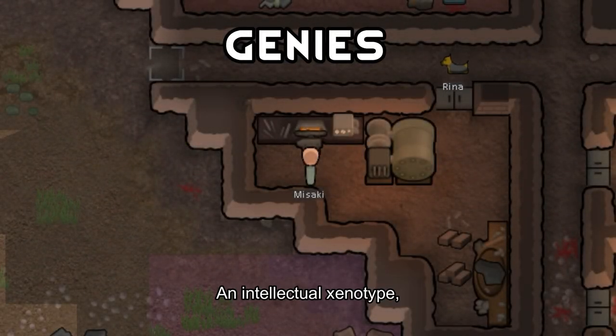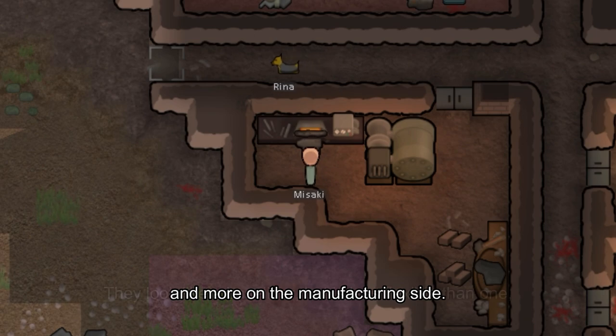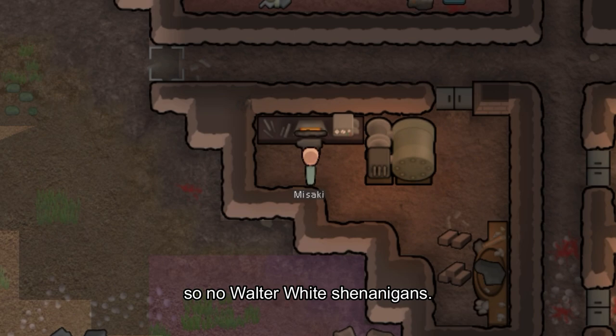Genies, an intellectual xenotype, and more on the manufacturing side. They look like a baseliner but are less flexible than one. They are thin, hairless, and even beards are not allowed — so no Walter White shenanigans.